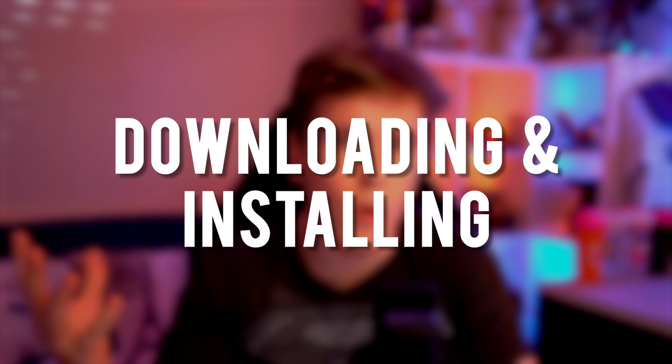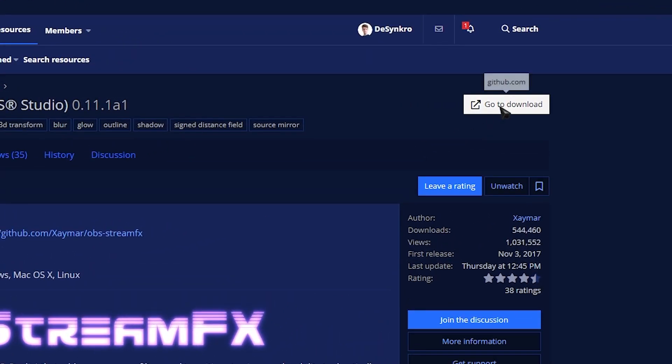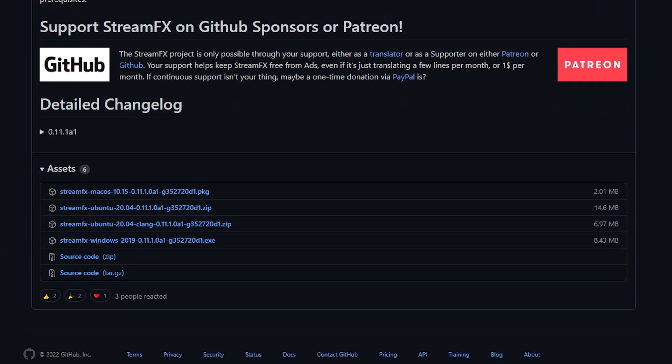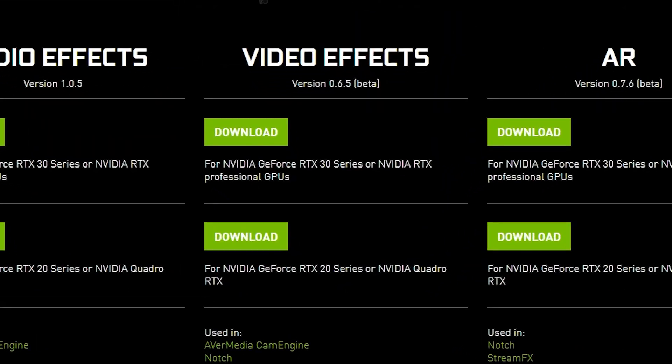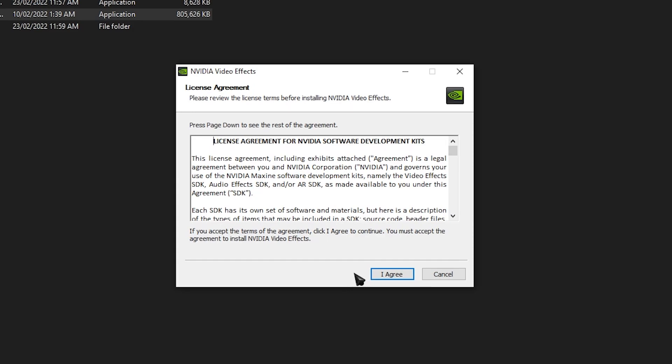Installing all of these things is quite easy. To install Stream Effects, click the link in the description and it'll take you to the website. Click 'go to downloads' — it'll take you to their GitHub. Scroll down till you see assets and choose your operating system, download it, run the setup, and there you go. Same thing with Video Effects — the link is in the description. Scroll down, find Video Effects, check which card you have: either RTX 30 series or 20 series. Click download, run the EXE, and install it.